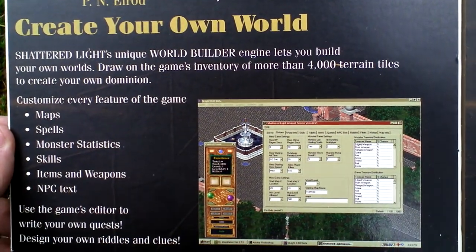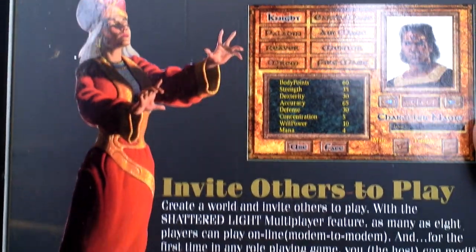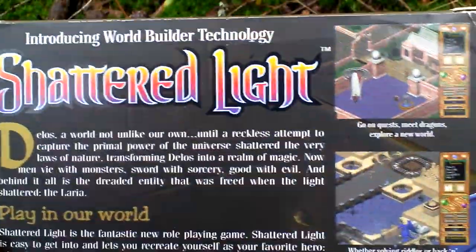Here's something about the world builder. Now let's turn the box around and see the back side for some more info about the game and pictures from the game.